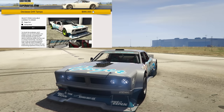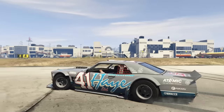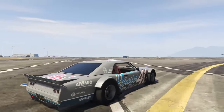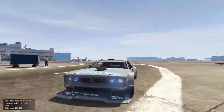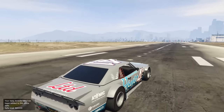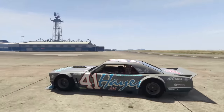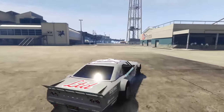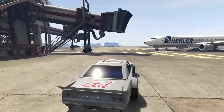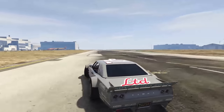Next up is the Declassi Drift Tampa, coming in at just under $1,000,000. It's one of my favorite vehicles in GTA Online — obviously good for drifting, though it could be better as it's not the best drift vehicle anymore. It looks absolutely insane. The Drift Tampa has pretty good acceleration and relatively good handling for a drift vehicle, however it doesn't have much customization, which is a bit disappointing. Overall it's a solid vehicle, far from the worst, but not exactly the best either.